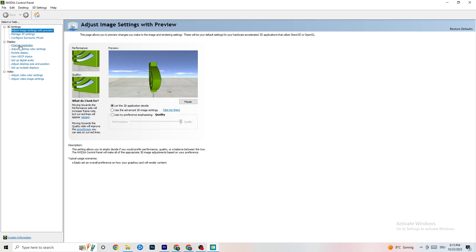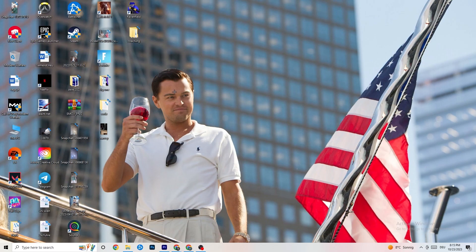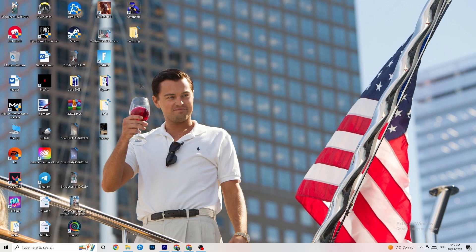Go to Display, then Change Resolution. Make sure your monitor's resolution matches your in-game resolution, as a mismatch can cause crashing. Once you're done, restart your PC and check for any pending updates on restart. Afterwards, start your game — try launching once through the launcher and once directly via the shortcut, and see what works.